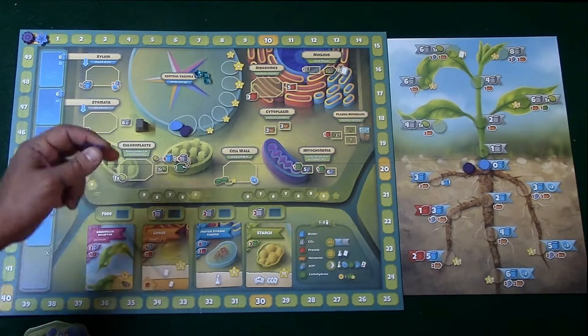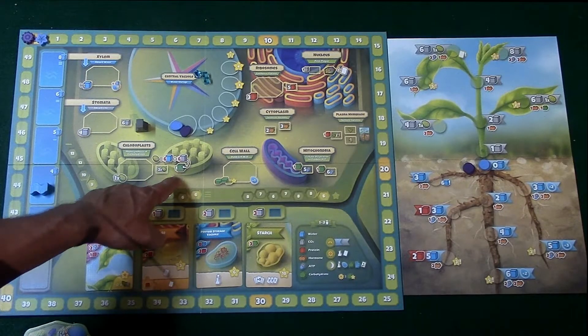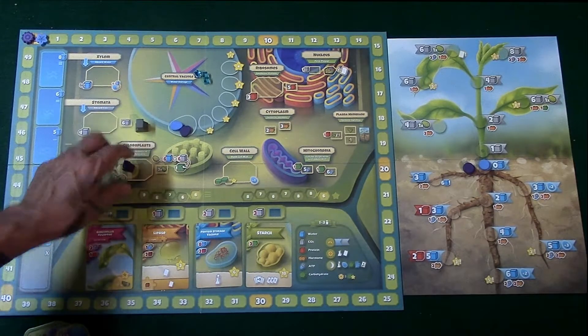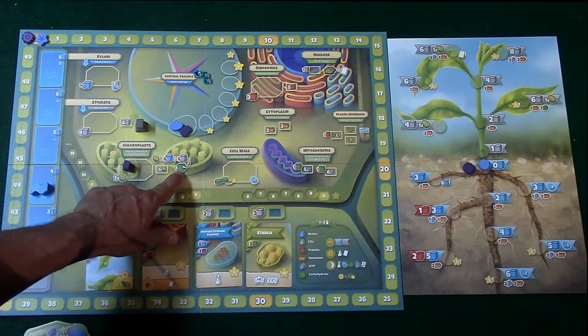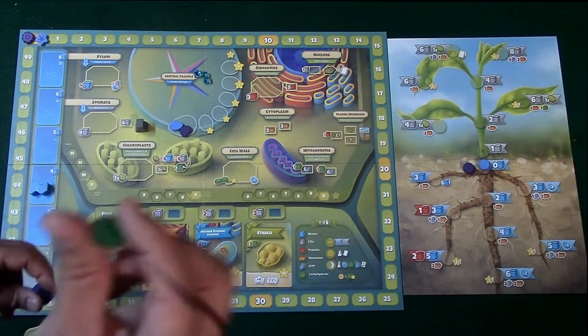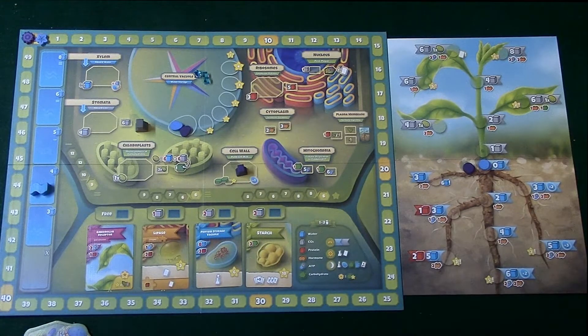If you have enough cubes — 12 of each — you'll be able to get two chloroplasts, and if you place one in the 2x area you'll be able to do that. Otherwise you go to the 1x and simply trade in six water and six CO2s to get the carbohydrates. This leads over here to where it says 'build the cell wall' — if you have one of these pieces you can go ahead and place it there.